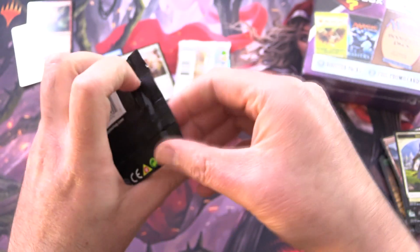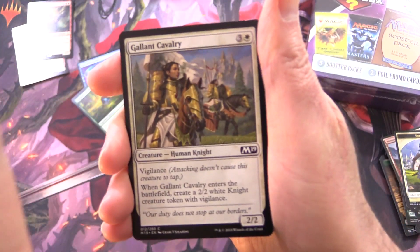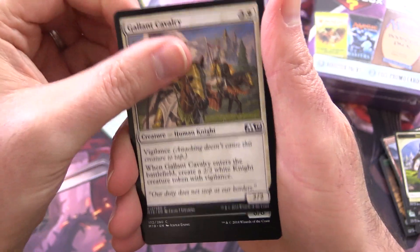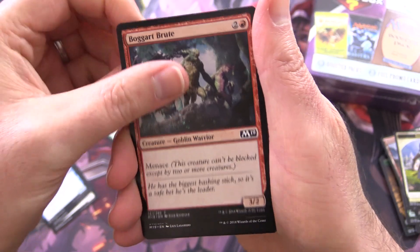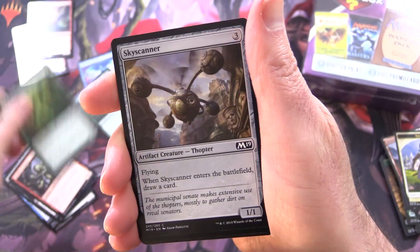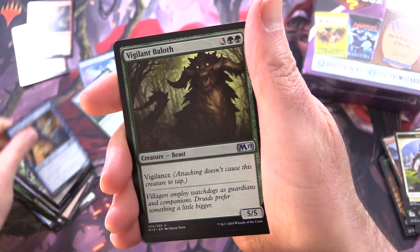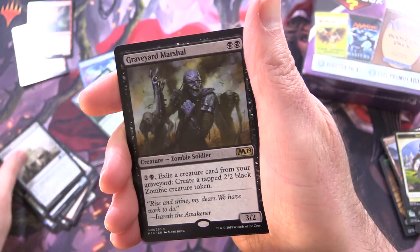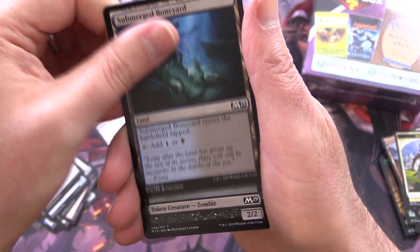This is Core 2019 — I figured as much with the black pack. Let's see if we can get something as crazy as we did the other day. We have Gallant Cavalry, Colossal Dreadmaw, Omen Speaker, Bogut Brute, Goblin Warrior, Aven Windmage, Epicure of Blood, Goblin Instigator, Wall of Vines, Skyscanner, Bogstomper, and for uncommons: Departed Deckhand, Vigilant Baloth, Millstone, and Graveyard Marshal — not going to cut it, I'm afraid. We've got a Submerged Boneyard and Zombie Token.